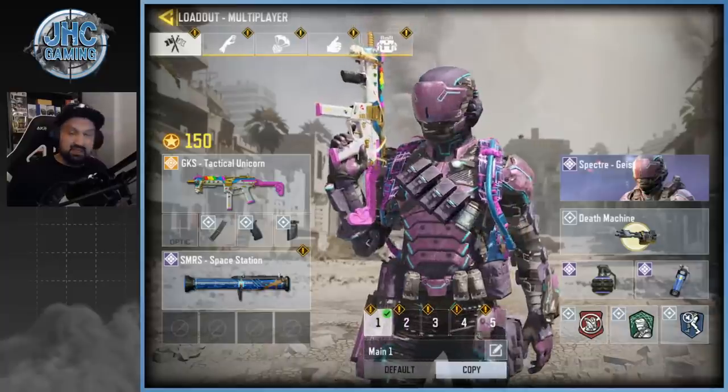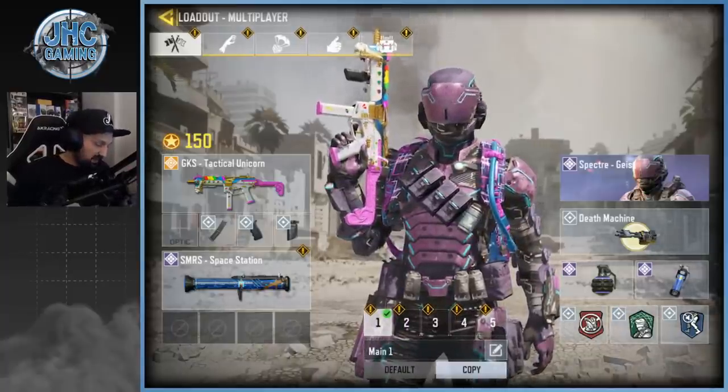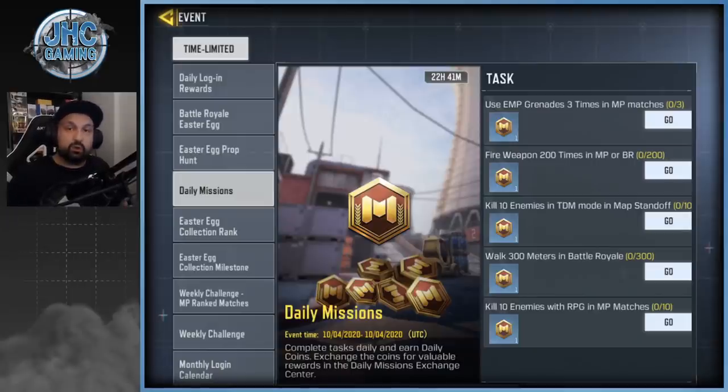Leave me a comment below guys — would you go for grip or long barrel on the GKS? You guys maybe already have a GKS from last season. While we're here, we're gonna start working on the daily missions: throw EMP three times, fire 200 bullets, kill 10 enemies on Standoff. We're going TDM on Standoff — throw EMP three times and that's pretty much it. I'm not really going for the 10 kills with the RPG right now, I just want to showcase the SMG.